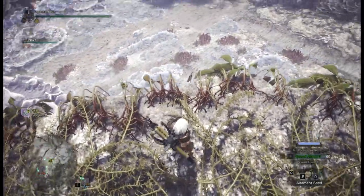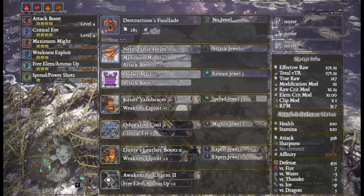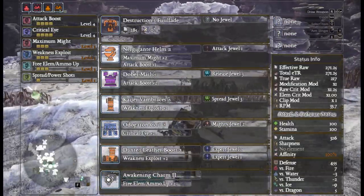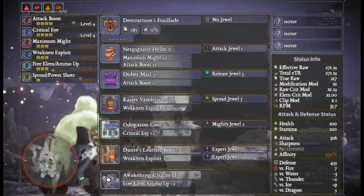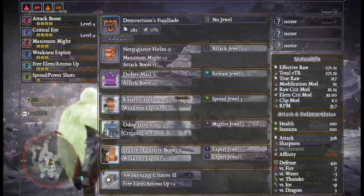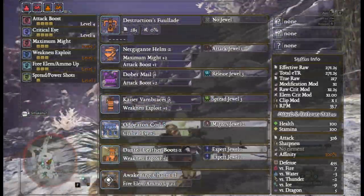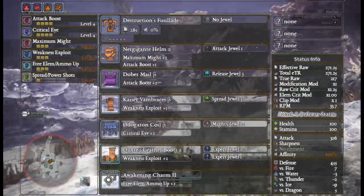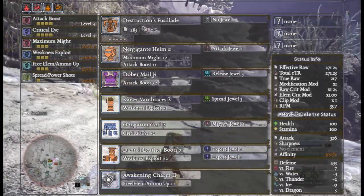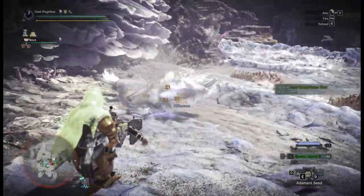The next build is the exact same but simply swaps weapons from the Gluttonous Fang Cannon to the Destruction Fusillade — the Nergigante heavy bowgun. I've also added a Mighty decoration and two Expert jewels, putting you at 100% affinity, though that's optional. The reason the Destruction Fusillade is sought after is that it is the highest damaging heavy bowgun able to correctly utilize Spread 3 ammo through its recoil and reload. You will need Ammo Up level 3, otherwise it only has three shots before reloading. At this stage of endgame, it is the most damaging spread build.